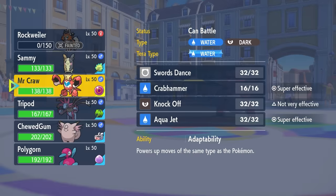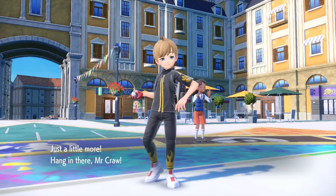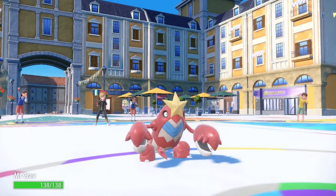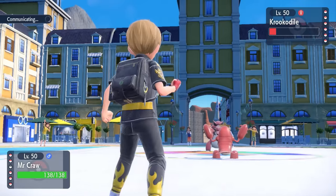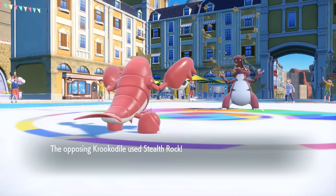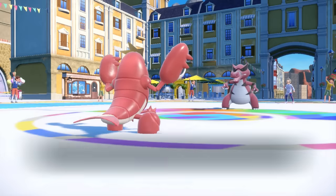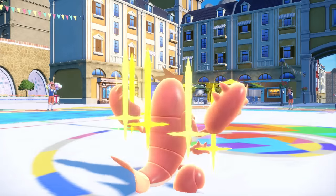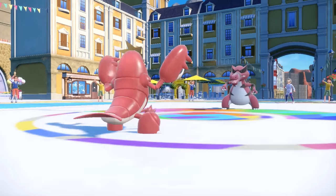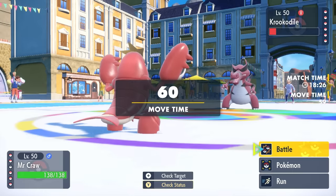Lycanroc is mostly built to live with the Focus Sash, Endeavor, and then Priority Accelerock that last HP. That puts me in a position where I can bring in the big meaty claws. Crawdaunt is free to go for a Swords Dance here, because I feel like either they're going to switch out expecting the Priority Aqua Jet, or just set up Stealth Rock. So we get a nice free turn to double our attack.